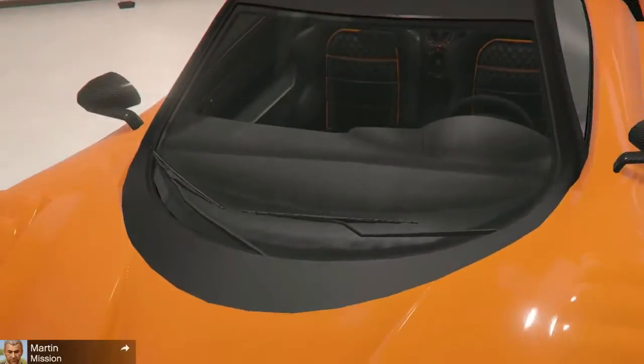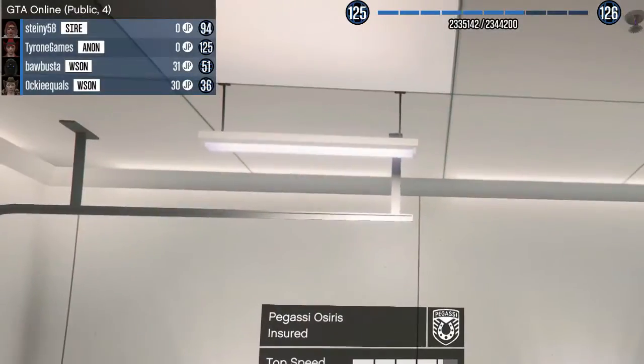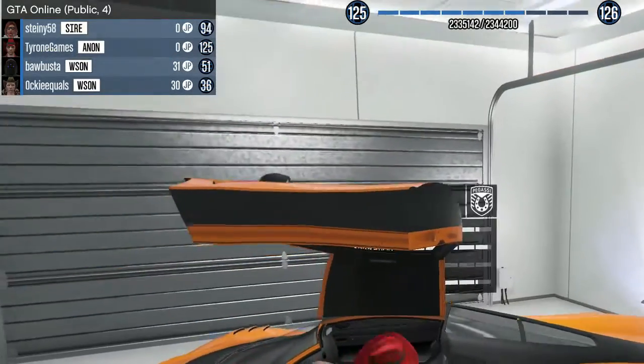This is the Osiris — it's the last car from the last update. Pretty fast, and it has cool doors too. You saw it in the last garage.